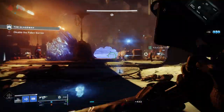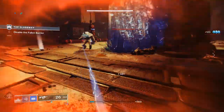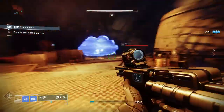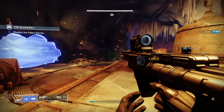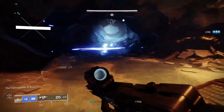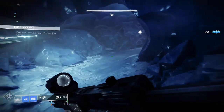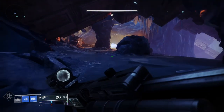For PvE, Threat Detector gives increased reload, stability, and handling when enemies are near, or Vorpal Weapon provides increased damage against bosses, vehicles, and guardians with their super active. The most popular roll at the moment is Killing Wind and Wellspring, paired with Accurized Rounds and Arrowhead Brake.